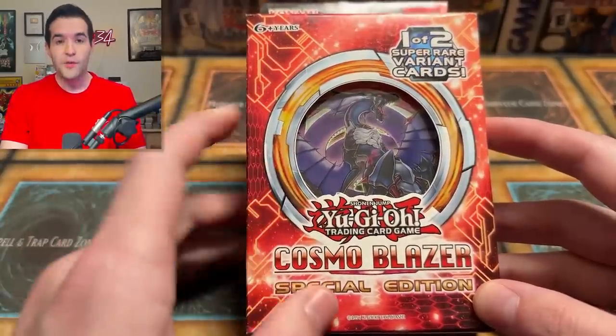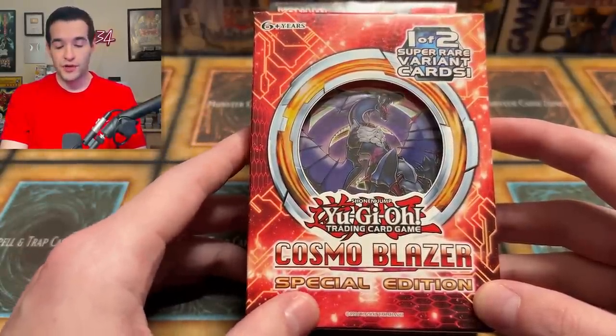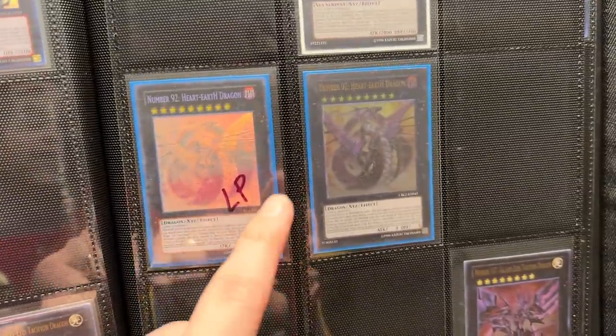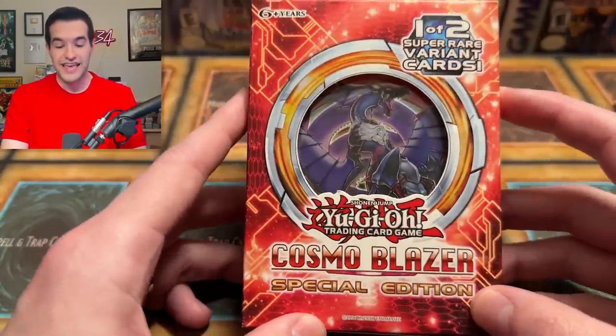It's very hard to explain what I'm collecting, but you guys know if you've been watching for a while. We still need the ghost rare of the Heart Earth Dragon guy or whatever. We need the unlimited — not first edition — we need the unlimited, which is in here. We also need the unlimited ultra rare. There's going to be a little video of my binder going over right now to show you what I have. I have a light play ghost rare, so I need to replace that. We have the ultimate rare, which we pulled one time, but now we need the other two versions. So I need to pull these out of this video. I have 10 of these special editions, so 30 packs and chances to get it.